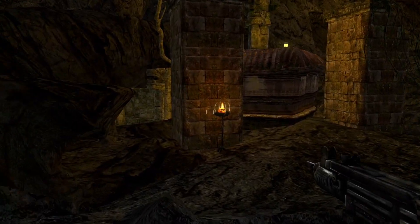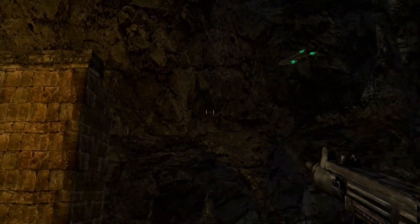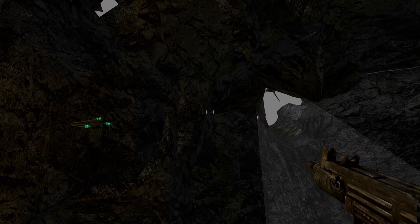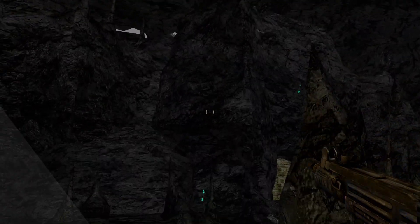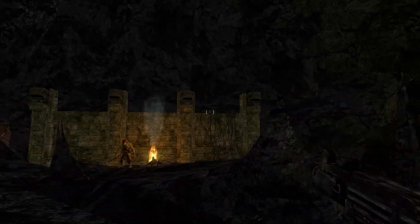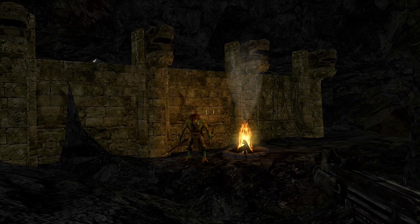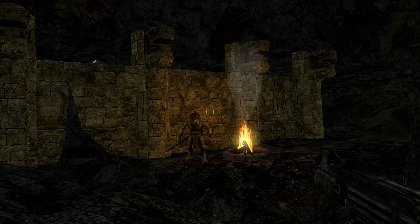So here we also have some light object. I just threw in some of Rolf's great rocks and rotated them to make this cave. You can see here we have some light that is changing. I will also show you how to create that effect.